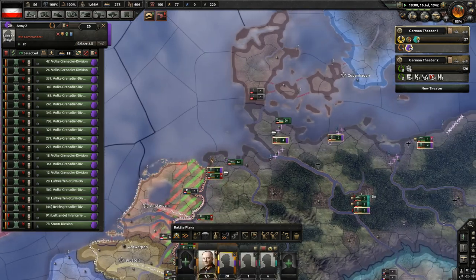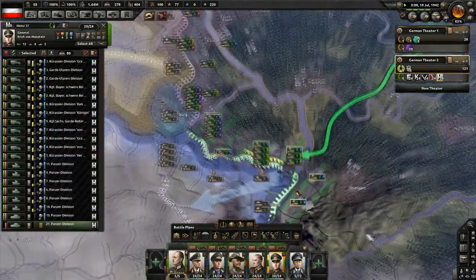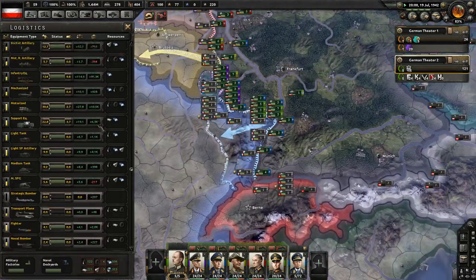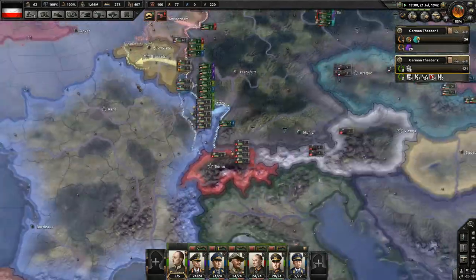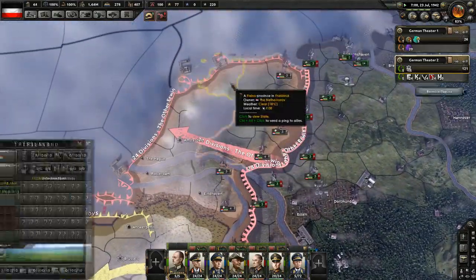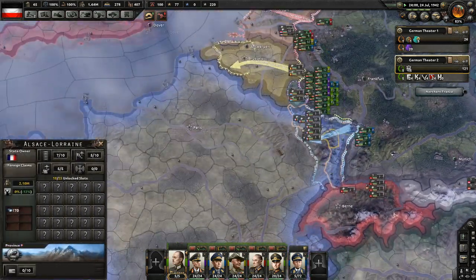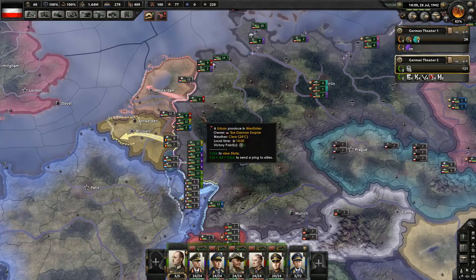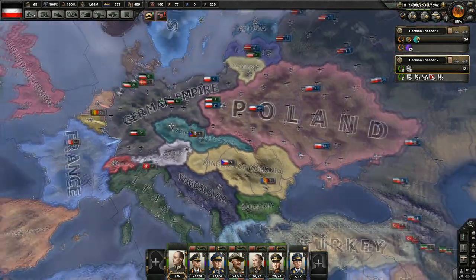Units need to build up their entrenchment again. We need to go to the fortress-busting plan. Maybe this will work - maybe we can get a bunch of tactical bombers. We have a lot of tactical bombers and fighters which is good. We'll assign them between episodes. We're going to want to bust all of France's airfields and forts.